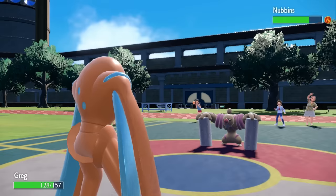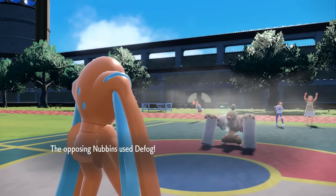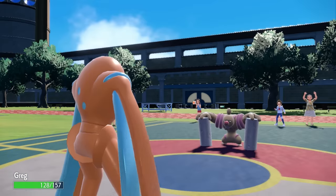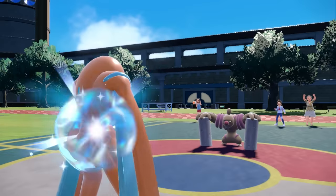Defensive Deoxys is kind of a guy that handles this pretty nicely. It does obviously threaten me with a Knock Off, but that's mostly fine. So they actually end up going for the Defog, which I kind of forgot that this thing even has the ability to do that. I guess buddy's just got crazy strong farts, just blows away the Stealth Rock, and that's kind of fine. So it is also getting hurt by that burn chip, which is always nice.